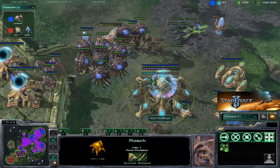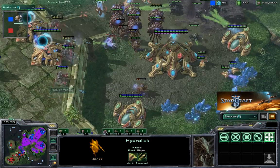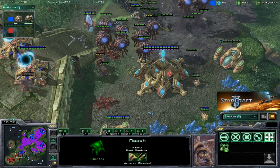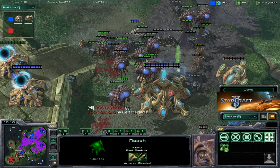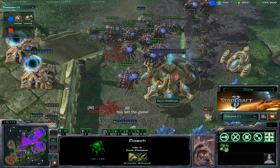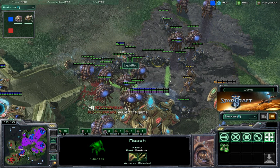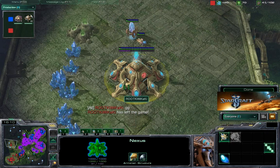Ret lets loose all the Roaches on Kiwikaki's natural expo. Kiwikaki is getting slowly pushed back and is already defending from the high ground on his main base, while Ret dominates the natural expo. Kiwikaki's income takes a big blow. A big wave of Roaches advances and Kiwikaki realizes it's useless — he couldn't do anything. The natural was completely contained. His third base that he was picking up wasn't established fast enough, so he didn't take any benefit from it — just lost the minerals.